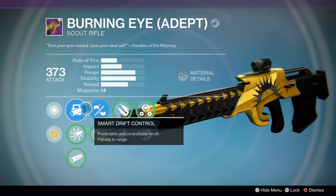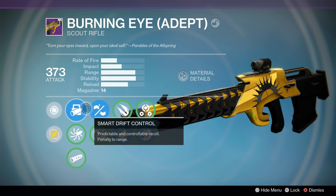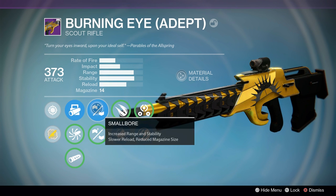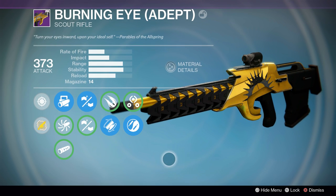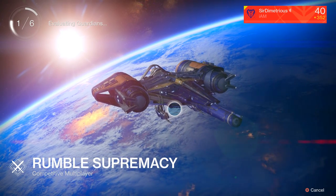We're going to take it for a spin and see if it stands the true test of Rumble, because I feel that's a better gauge of how good a weapon is. In Control if you're playing bad people you can just shoot at them from wherever. I'm using Smart Drift Control, Small Bore, Fitted Stock, and Zen Moment.